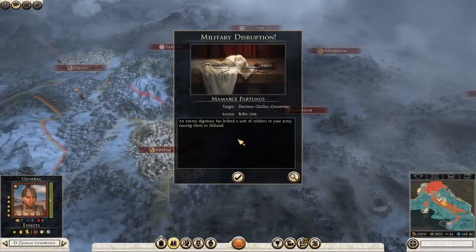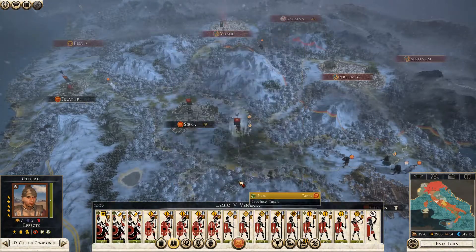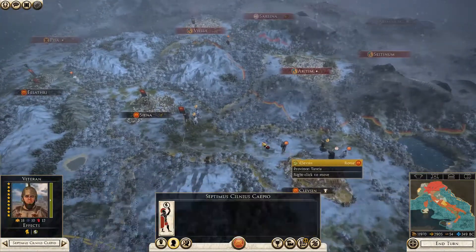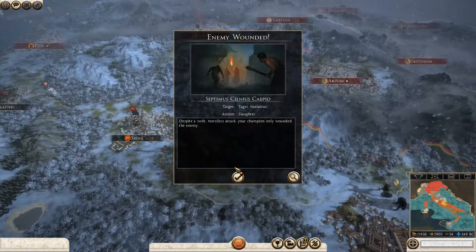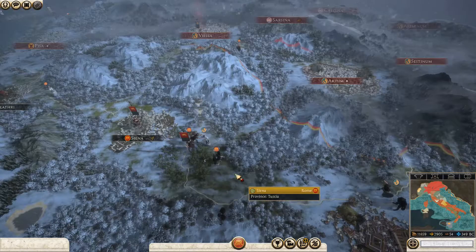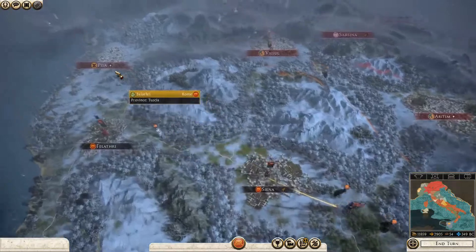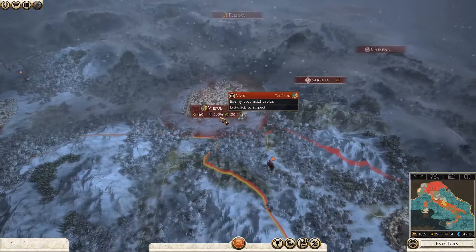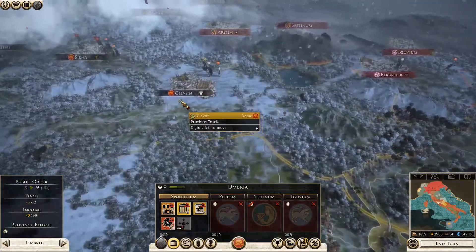We got another Triumph - nice! We've got some military disruption though, so the enemy has bribed two of my units. We've got some research done, protections expiring soon, and some public order bonus from the Triumph, which is great. Units are coming in now. Using spies to try to kill enemy agents - got one wounded and one dead. Now I've noticed my enemies to the north are short on food, so they're actually taking attrition even in their own settlements, which is hilarious and works in my favour.